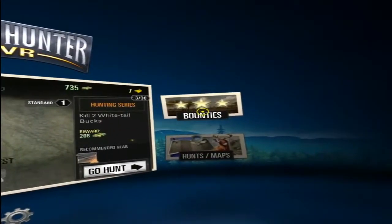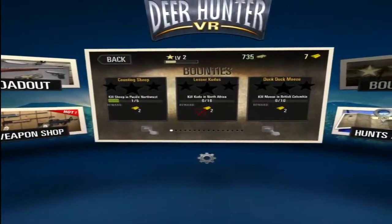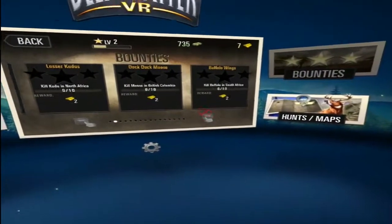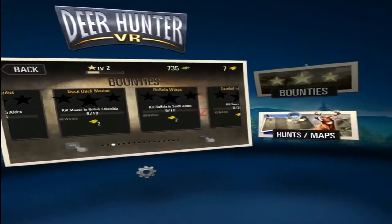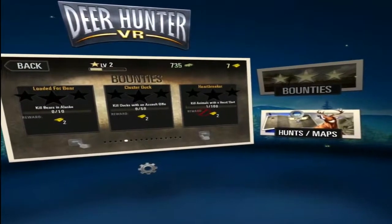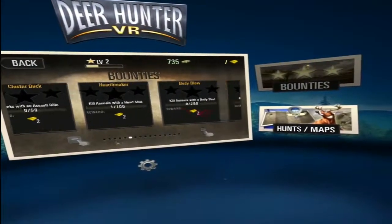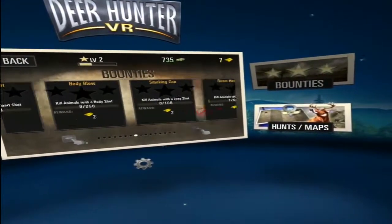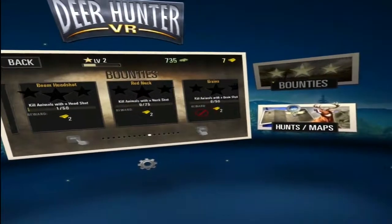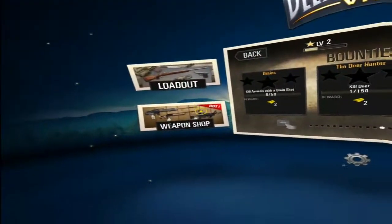And that's basically what it is. Bounties — what do we have to do? Kill sheep in the Pacific Rim, kill caribou, moose, buffalo, bears, ducks. Kill animals with a heart shot, body shot, long shot, head shot. That's double rewards on top of what you're already getting.